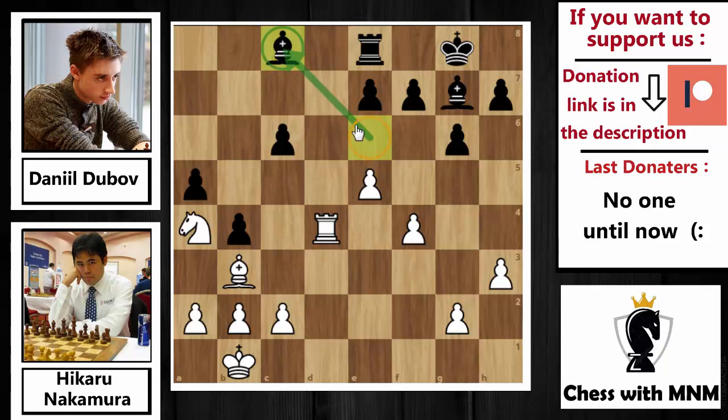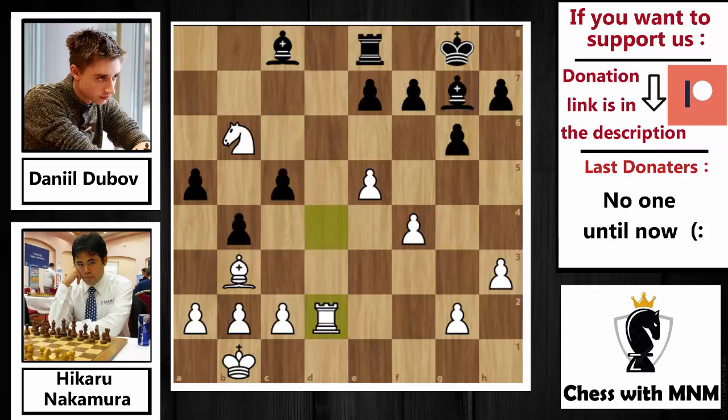Dubov wants to reroute the bishop — maybe Ba6 in the future will be good on the f1-a6 diagonal. After Bc8, Nakamura played Nb6, attacking the c8 bishop on the light squares. Then c5 comes by Dubov, attacking the rook on d4. Rd2, and now Dubov played the beautiful idea g5. The idea: if you capture on g5 with fxg5, then Black grabs the e5 pawn to open the diagonal for the bishop. That bishop on g7 has been sitting there since move five, and now we are on move 25 — it doesn't do anything, so we need to activate it.